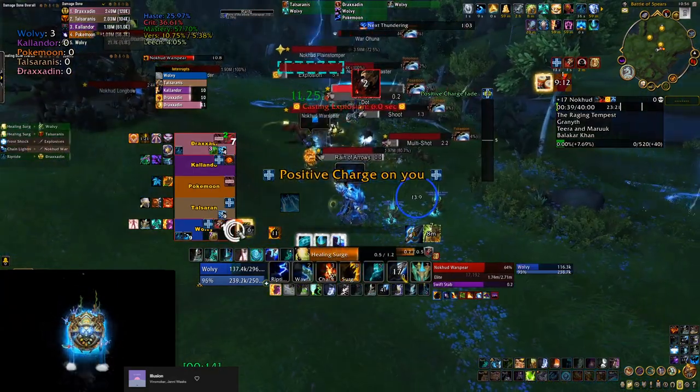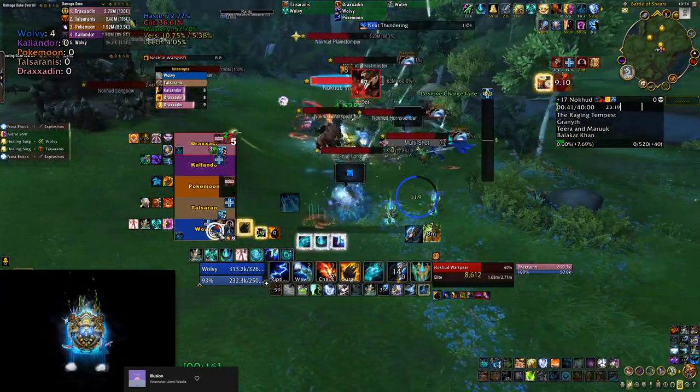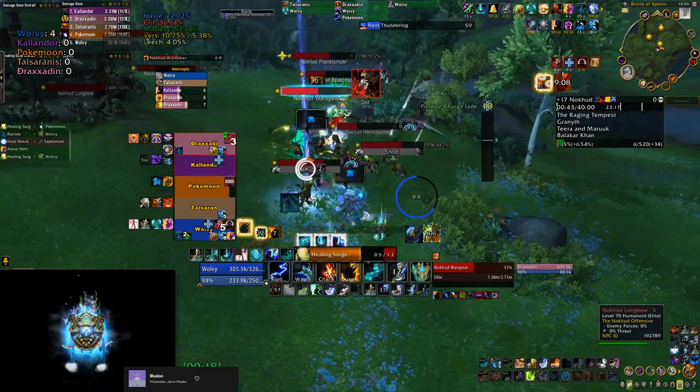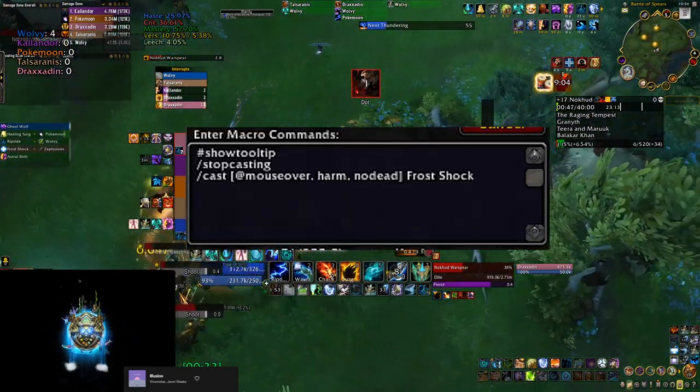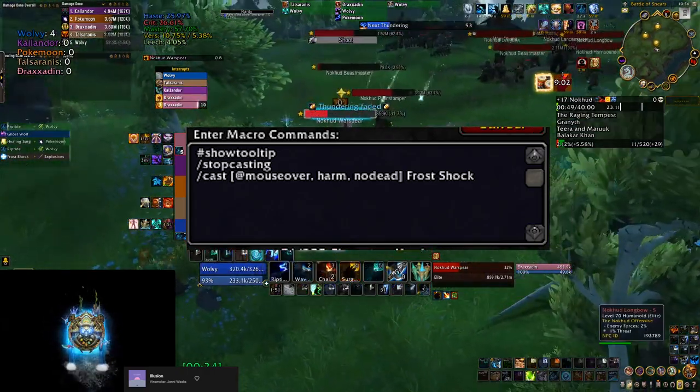Second, you would not actually like to target the orbs because this is going to take way too much time. Instead, you can use this macro which is going to allow you to cast a spell on them by just hovering over with your mouse.